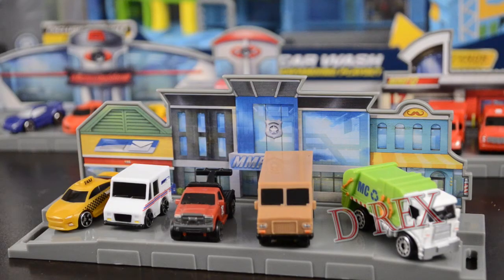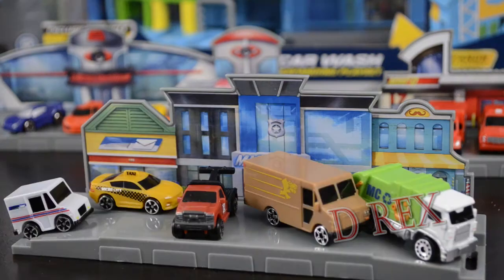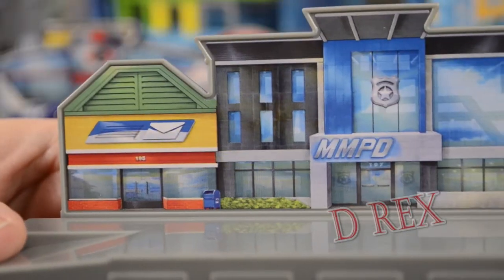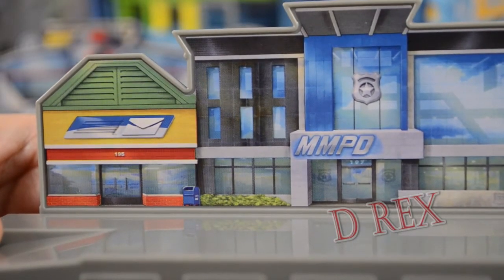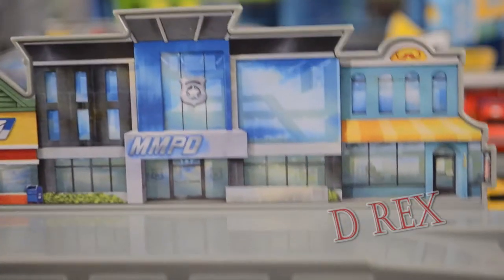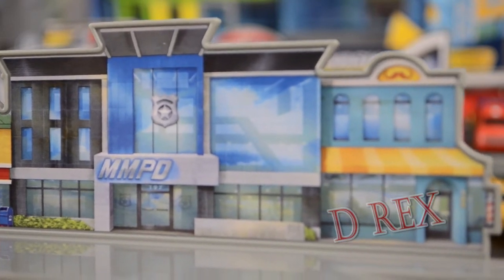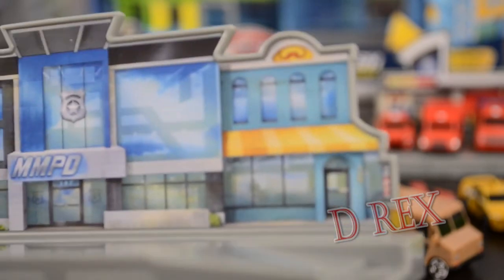This is World Pack number three, the City set. From left to right we have number 28, Taxi; number 30, Mail Truck; number 32, Tow Truck; number 29, Delivery Truck; and number 31, Garbage Truck. None of these vehicles have moving parts, but they all have their little stickers and logos you would expect to find on the side of a city vehicle. The city micro scene includes a post office, an office building, the Micro Machines Police Department, another side of an office building, and what looks to be a barbershop.